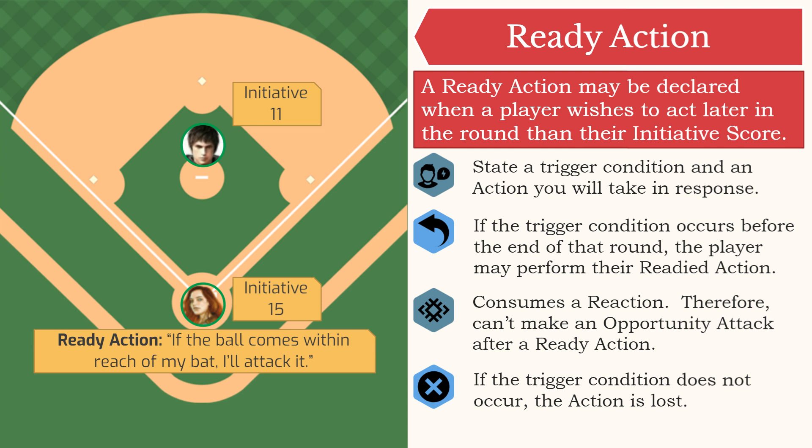Other times you might want to take a ready action include preparing yourself in case an enemy approaches. You might say, 'I'm readying an action — if an orc comes through that door, I stab it.' Or you could say, 'I move over to the lever and ready my action — if a bandit steps on the trap door, I pull the lever.' Or you can ready a dash action to move your speed: 'I move to the base of the cliff — if any kobolds cross the bridge, I start climbing.' Remember, you cannot ready a bonus action, but you can ready a dash action if you wish to move after the trigger.